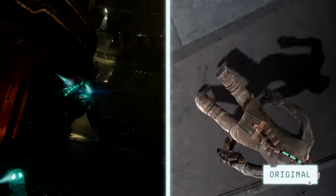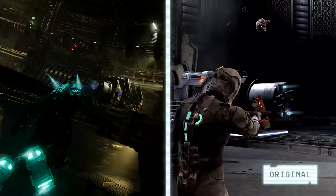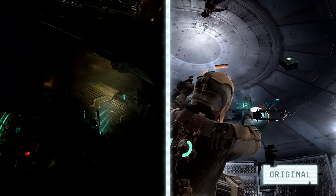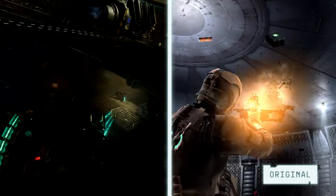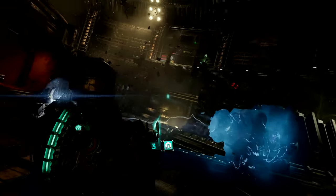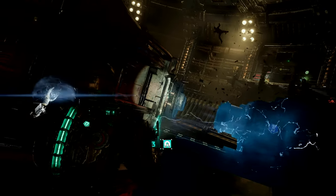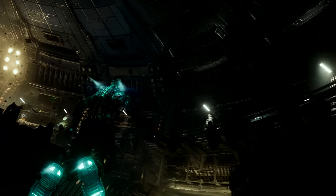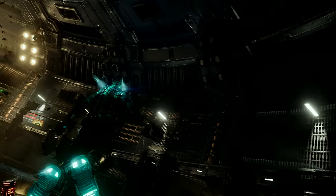With one of the generator modules back in place, we can head to the second one. Flying in zero-g and not being anchored to the surface makes spatial awareness extremely important. Combat encounters can quickly become deadly, especially with leapers. And now, with the generator modules powered up, the centrifuge is ready to be activated.